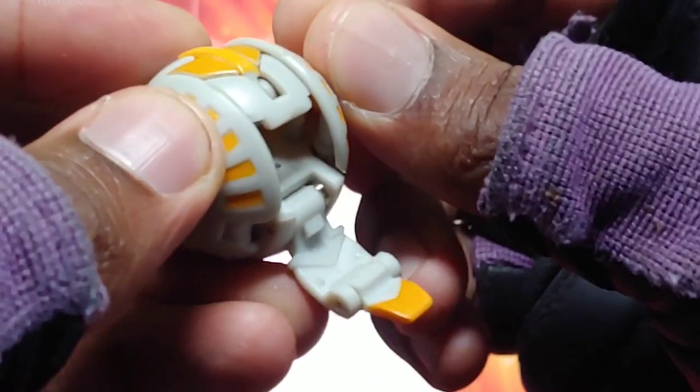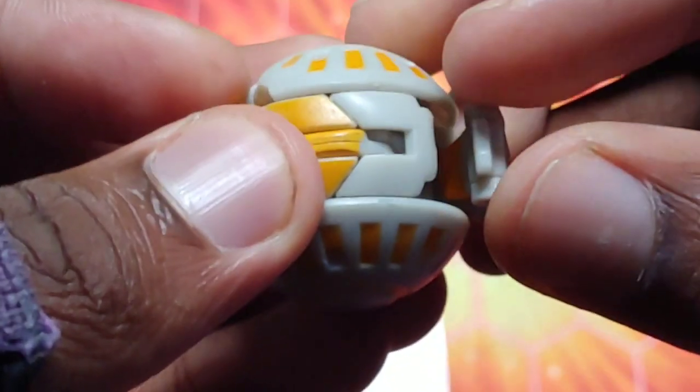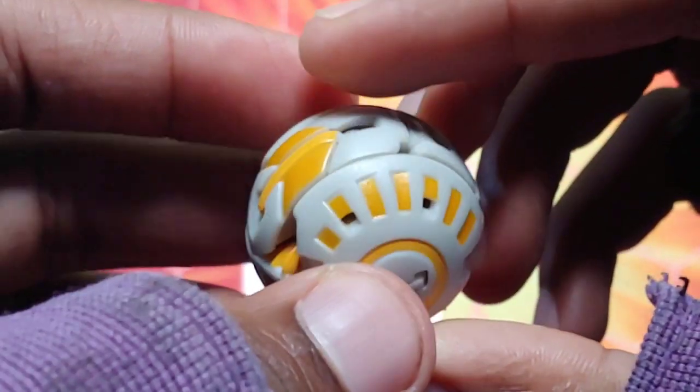I'm gonna try to close this thing. The wings go in, the head probably goes down, fold the tail and put it in there — that should be how you close it. Actually, you put the tail in first and then the head. And that is what it looks like closed — Chaos Sprayzer looking so sick.